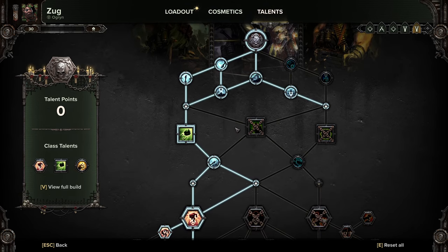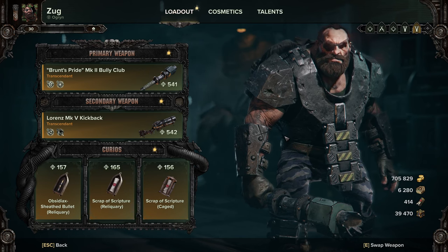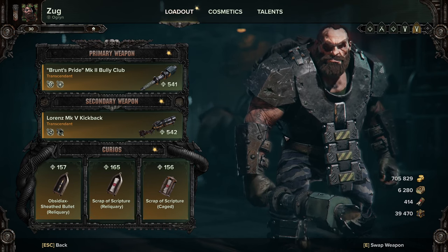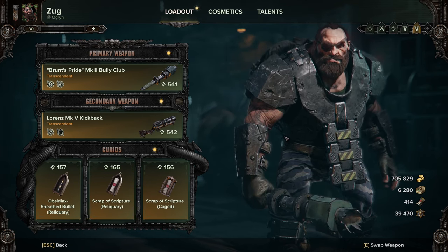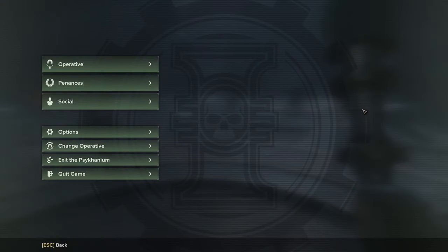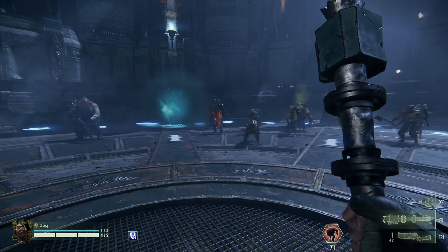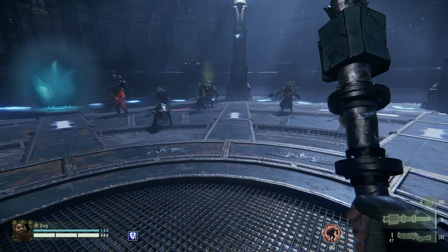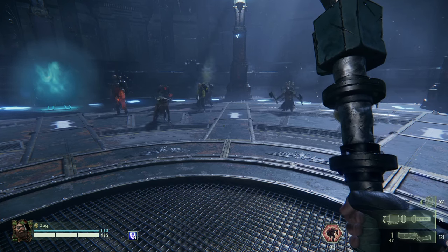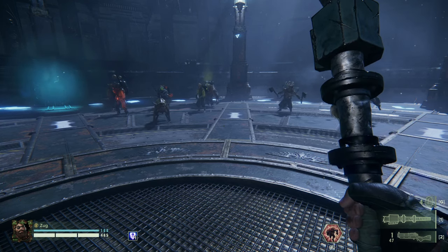Stay together. You will always have that one person who runs off and gets instantly grabbed or downed by a poxhound, a trapper, or just an unlucky hit from a mauler. But if you're together, that's less likely to happen. On lower difficulties this is slightly less important, but if you want to play Damnation or Damnation-plus in the Auric missions, this becomes incredibly important because you will literally just kill your team if you run off on your own.